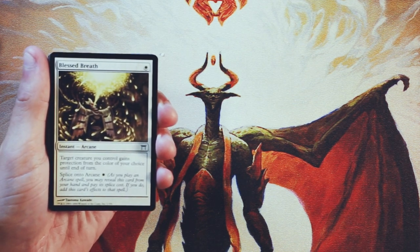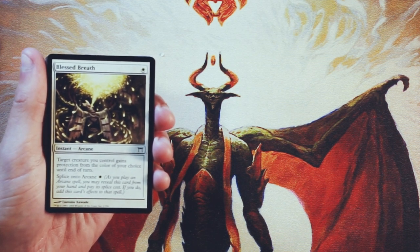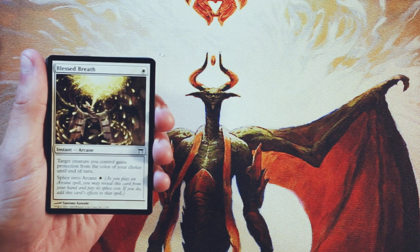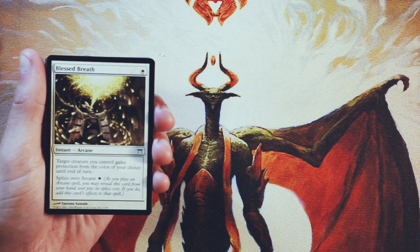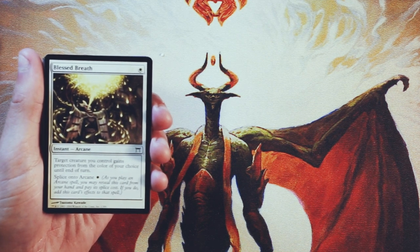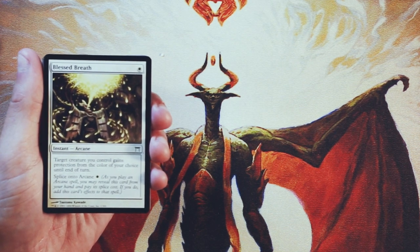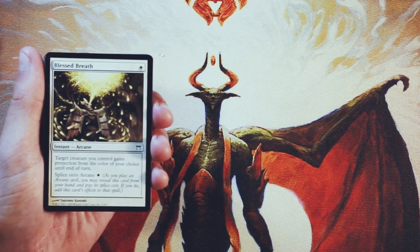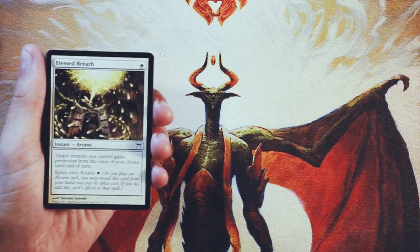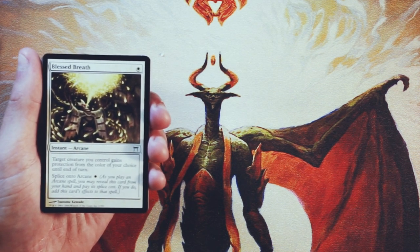Our first card here is Blessed Breath. It's an instant arcane spell for only one white. Target creature you control gains protection from the color of your choice until end of turn. And then you can splice onto arcane for only one white — so as you play an arcane spell, you can reveal this card from your hand and pay the splice cost. If you do, you add this effect to whatever spell you're already playing, and then this card actually stays in your hand. So you can get the effects but then also use it again — kind of like getting extra uses out of a singular card, which is a really cool ability.